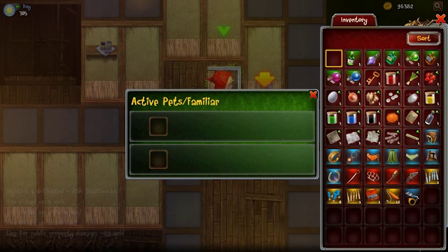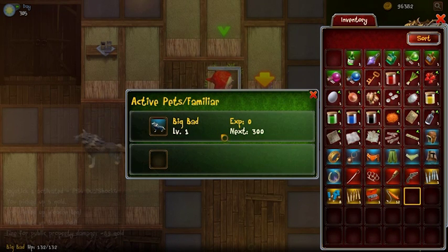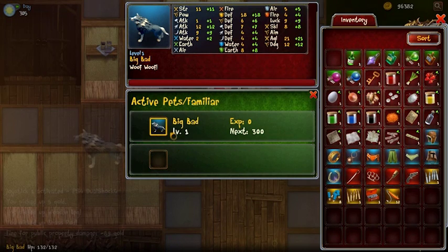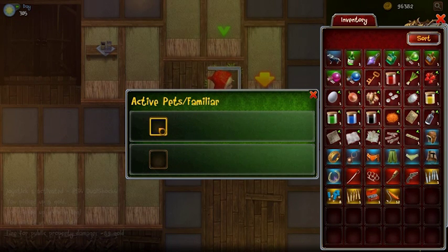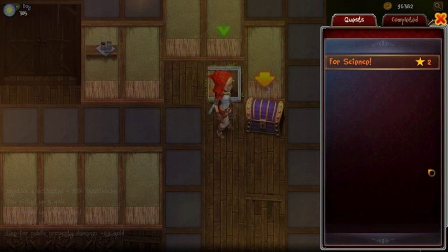Here you can see all my pets' UI — it's pretty simple. There are only two different pet slots you can equip at the same time. It'll show my pets' levels, the experience they have, and what they require to evolve to the next level. Here you can also check out the stats of my pets. Once a pet is active, it'll appear next to me. If its health is low, simply unequipping it will prevent it from dying.